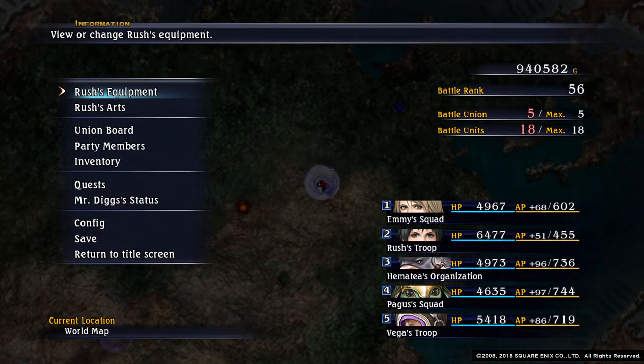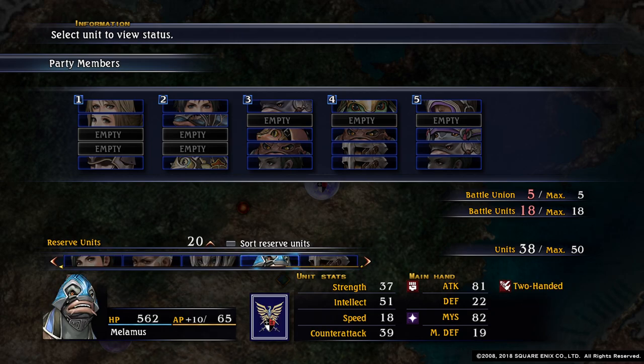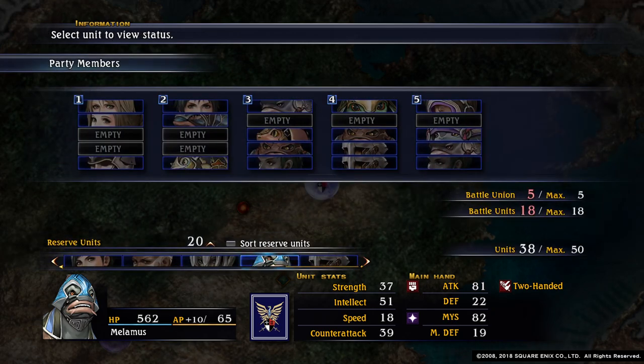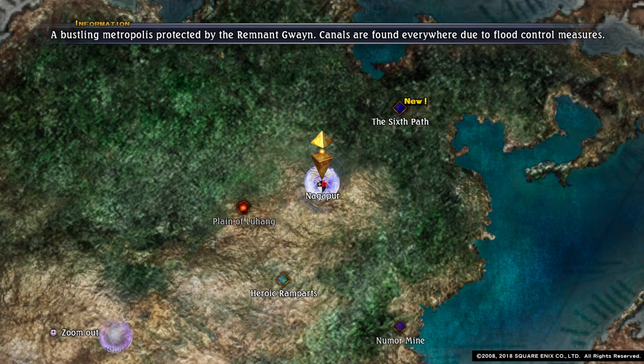Hello, I just wanted to do a quick video to show you - we're here at Bellamyth. We are wanting Voltaic Crystal and Eternal Bulb so that he can upgrade the Champions Grand Sword to the Deathbringer.